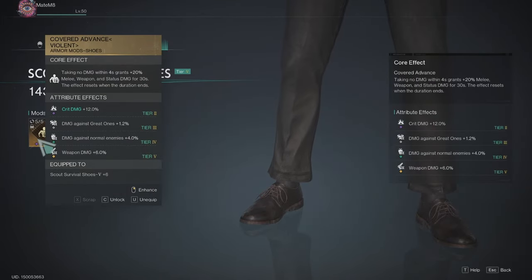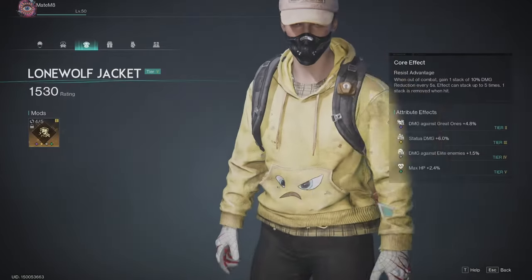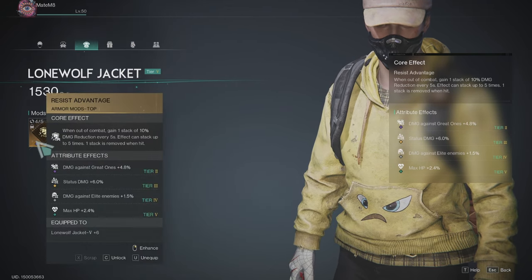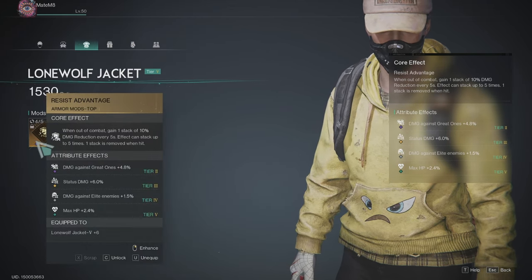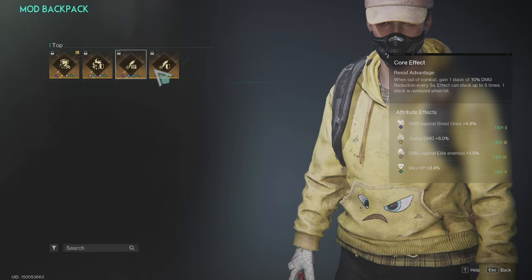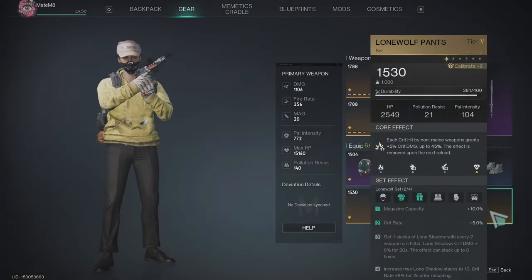On the shoes I have: taking no damage within 4 seconds gives weapon and status damage 30% for 30 seconds, plus crit damage and weapon damage — that's what you want to prioritize. On the jacket I have a damage reduction mod, and the attribute here is status damage — the only good one. You can use whatever you want, but prioritize status damage and weapon damage.